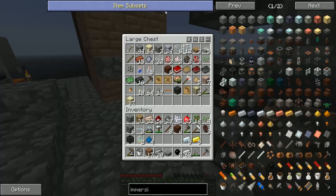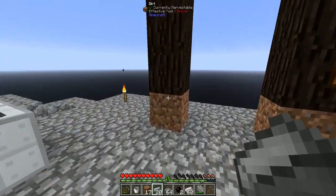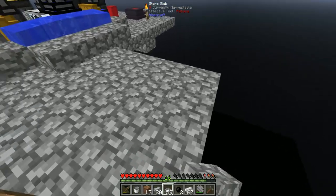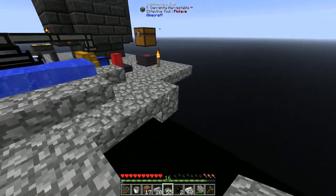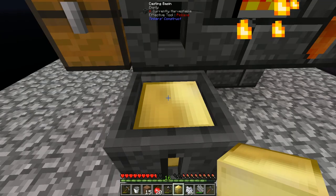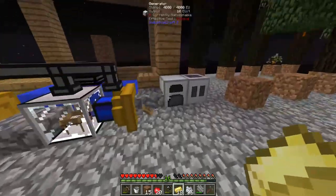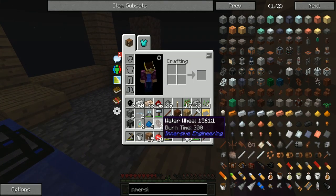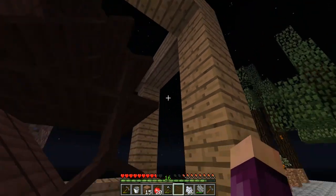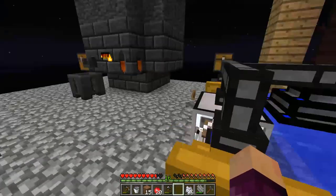Whilst waiting for the electrum to smelt, I'm going to extend the platform out and set up the casing for where the water wheel is going to go. You want water flowing all the way around the water wheel. I'll talk you through how it works after it's done. A little while later, with the electrum finished smelting and cast into ingots, we have a frame that looks like this. We're going to put our three water wheels here, here, and here. Water will flow from the top, down the front, and back underneath the water wheel to get as much surface area as possible.